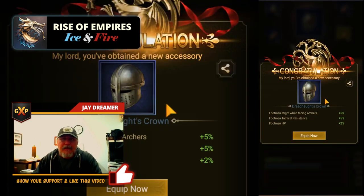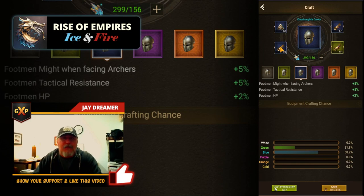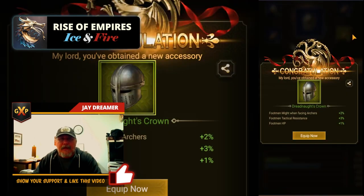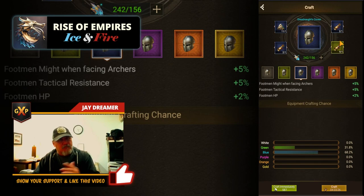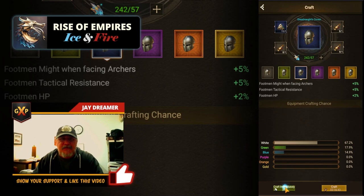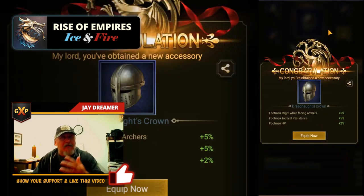First one — I got blue! That is a massive upgrade. Now I've gone back and made all of those scrolls white again, and I got a green. So it brought that common down a little bit but brought all those scrolls up. One more time — and it gave me another blue.